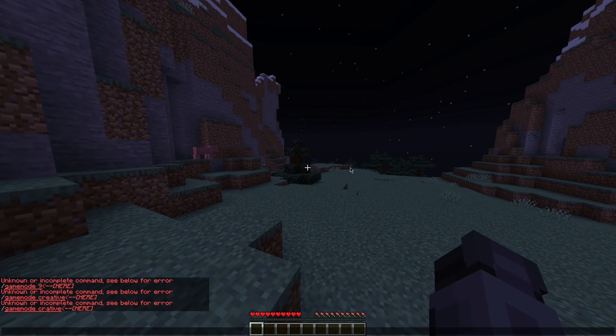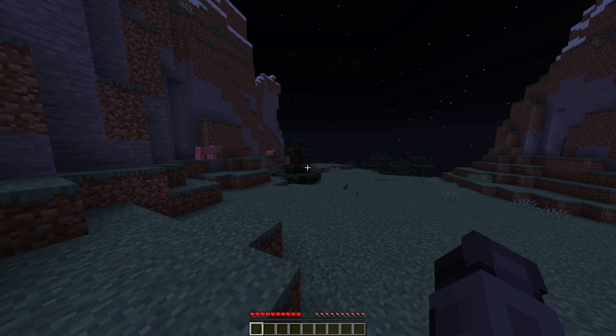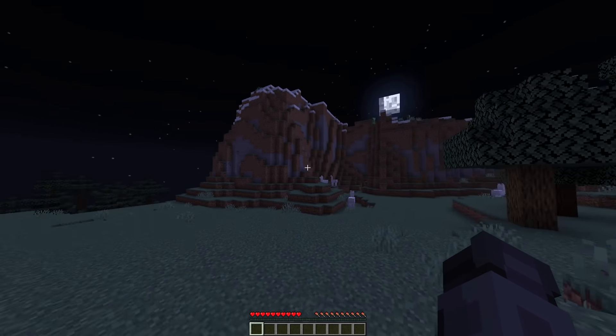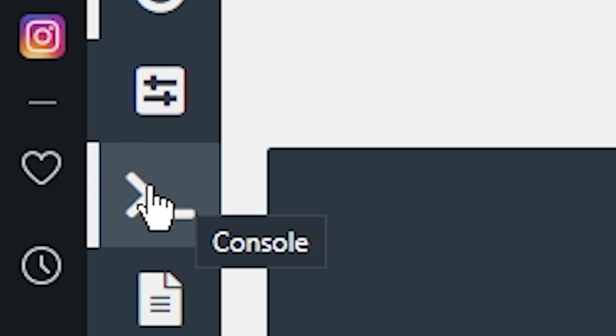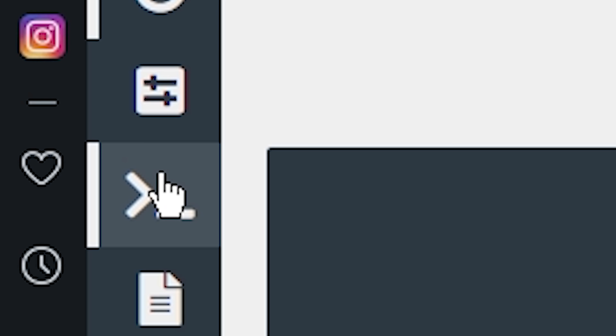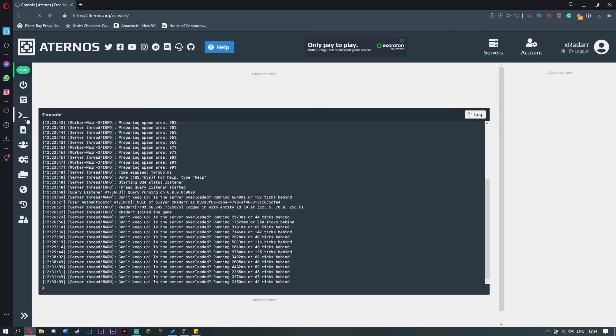Well guys, this is for the Aternos server. What you want to do is simply pop over to your server and I'll show you what to do. Once you are on your server, what you want to do is come over to where it says 'Console'. You're gonna be typing in some little commands here — you're gonna become Minecraft hackers. Just kidding! Simply click Console and wait for it to load up.